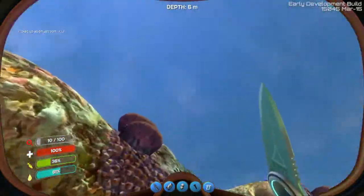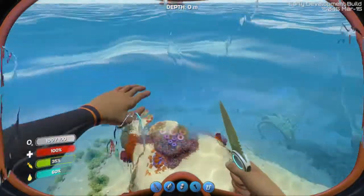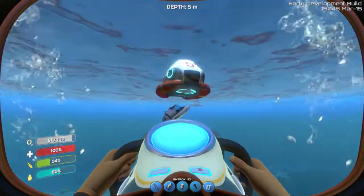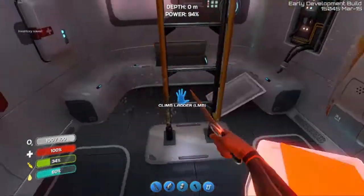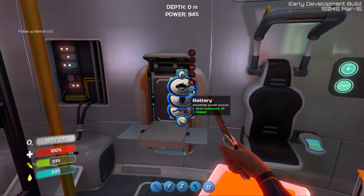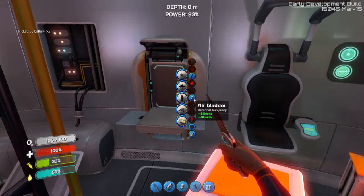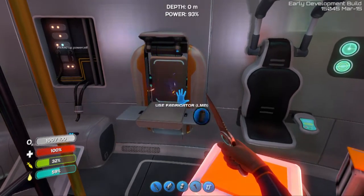Stock up on these. Okay, we're full. So we need to make some titanium, make a battery, make another battery. Let's go down here and we wanna make another power cell. Perfect.